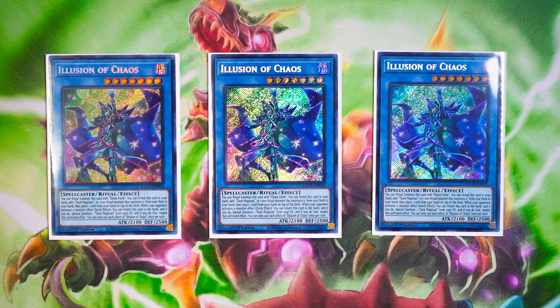If you can successfully Ritual Summon Illusion of Chaos, it has an amazing quick effect: when your opponent activates a monster effect, you can return this card to the hand, and if you do, Special Summon a Dark Magician from your graveyard and negate that activated effect. It's a monster negate that bounces itself to the hand and Special Summons Dark Magician from the graveyard. Dark Magical Circle is one of your main interruptions, and Illusion of Chaos becomes your second option to revive Dark Magician. That way, you trigger Dark Magical Circle during your opponent's turn while negating a monster effect. But the main effect you want to utilize is the search ability for Magician's Souls and Magician's Rod. Three copies of Illusion of Chaos are absolutely mandatory.